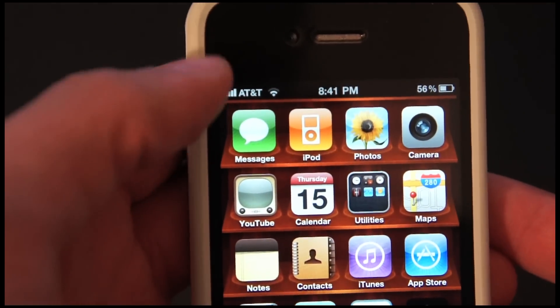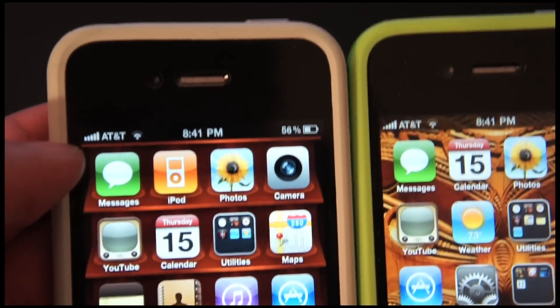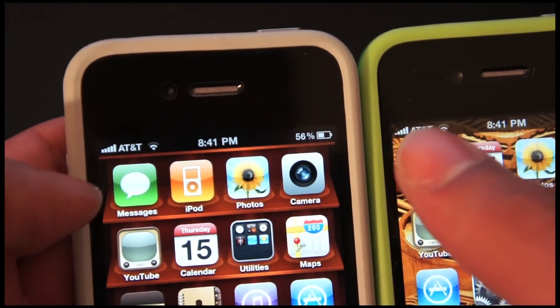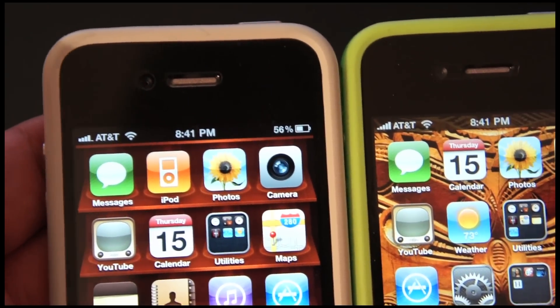This one's running 4.1 and off the bat, the bars are a lot bigger. Now let's go ahead and show you 4.0 — you can see the bars are smaller, and I'm already dropping one bar just holding it normally, and this is with a bumper.